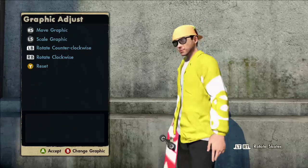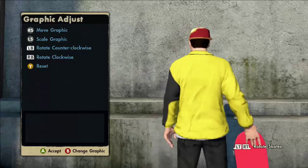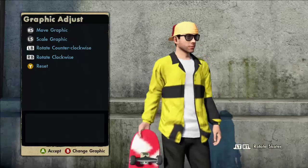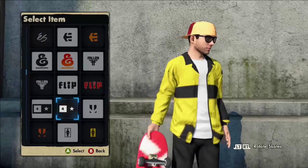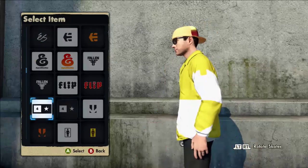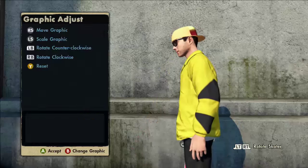What logo you choose and what arm you put it on basically gives the opposite result. If you put it on the left side, it appears on the front. If you put it on the right side, it appears on the back. Look at this four-star logo — I actually really like this one. It just looks pretty sick, you guys can't lie.